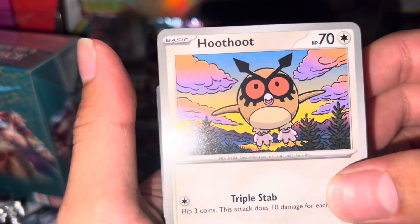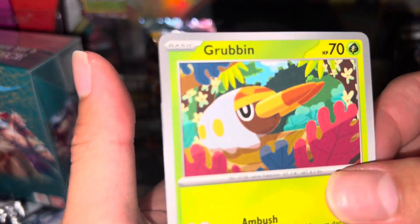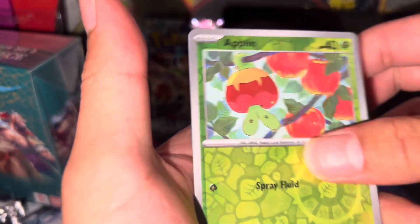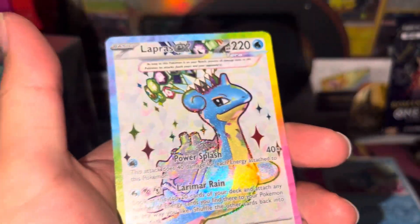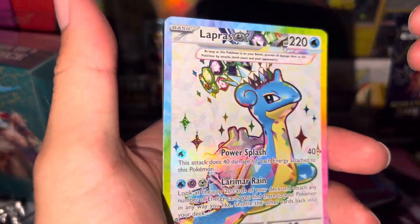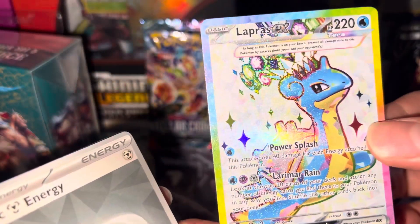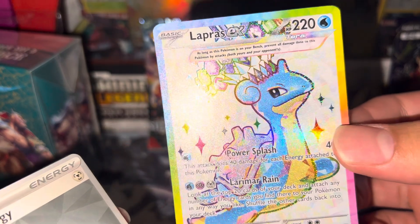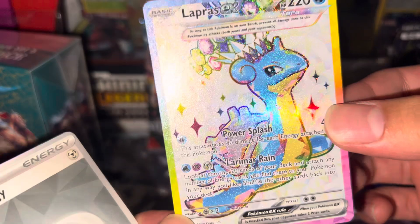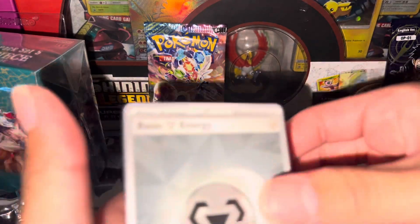Because there are a few big hitter cards — not including the hundred dollar Turtwig, Regidrago, Tornadus, Cufant, Slowking, Applin, Azumarill. Lapras EX — I really wanted this and I know it's not even a top 10 card, but oh my god that's beautiful. I love me some Lapras, one of the OG favorites.